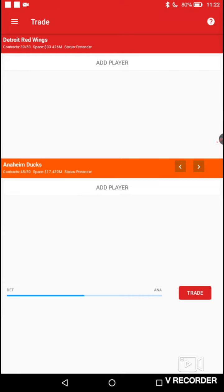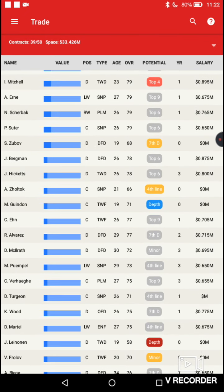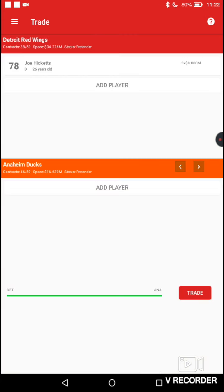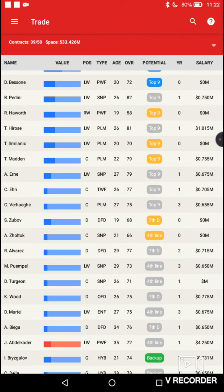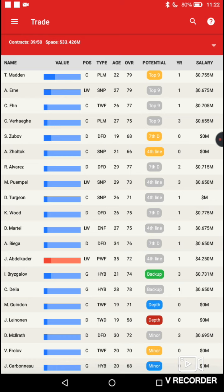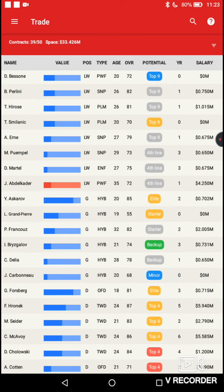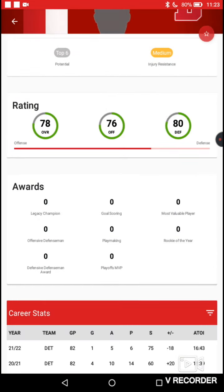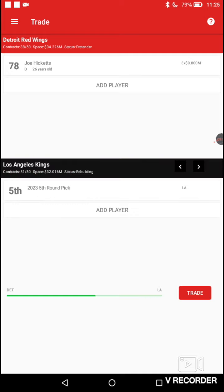I think there are a couple of trades we need to make. Joe Hicketts — he's 26 years old, 78 overall, and didn't really grow into the top-six guy I was hoping for. I'm going to try to find a trade for him. I'll be right back. Okay, I found a trade — we're sending Hicketts to the Kings, who don't have great defensive depth. He'll be a fourth defenseman for them.